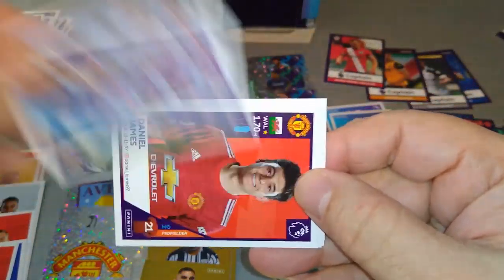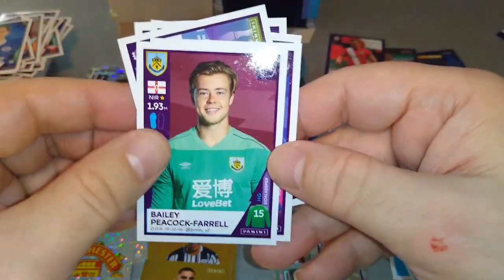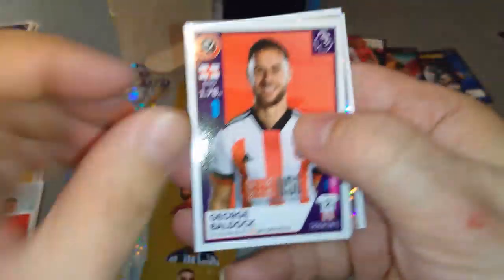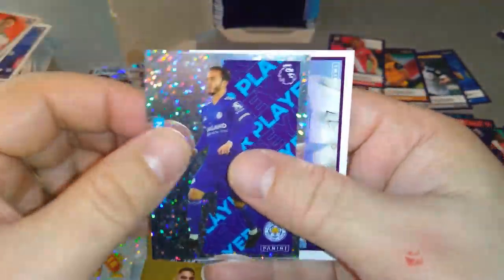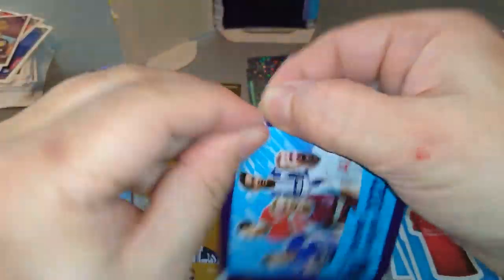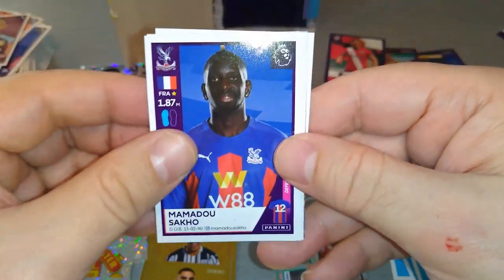West Ham United. James — Chidori needs a haircut. Peacock-Farrell and Rhys James. Chelsea celebration, star player — we've pulled them already. Maddison double, Man City. Jack Grealish — nice one. Sako.